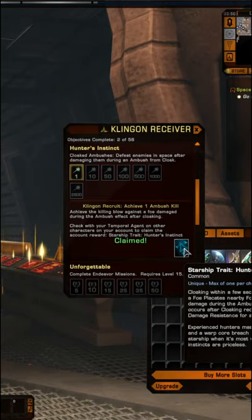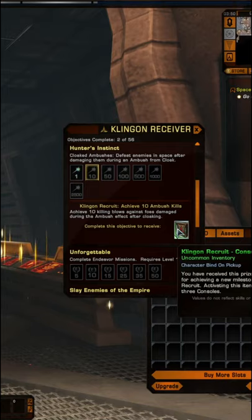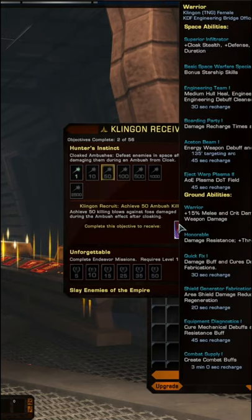The only way to increase that time from 5 seconds to 15 seconds is to get a bridge officer with the infiltrator's trait. For a clinging recruit, the reward for getting 50 cloaked ambush kills is the only known place that a pure KDF character can obtain one.